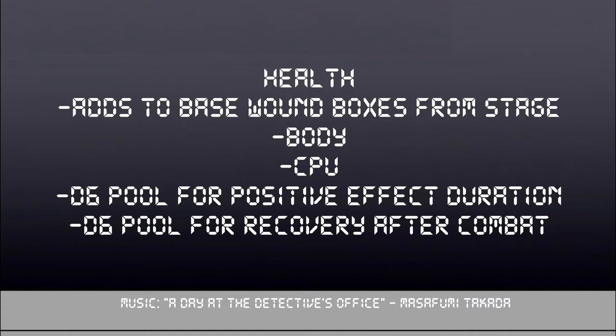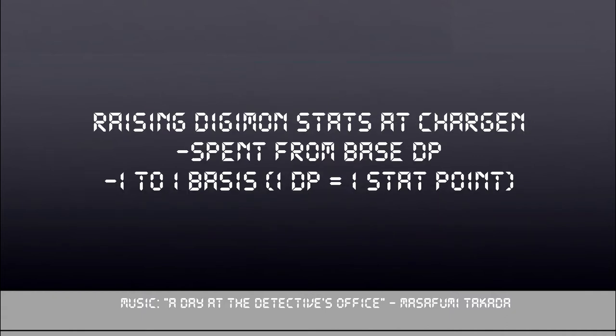Finally is health. Health is a stat that also affects body, but has a few other benefits. First, it adds into your base wound boxes, which are your health points. Having high health means that if you have a melee or grappler Digimon, you'll be able to stay in the fight longer. You also roll this as a d6 pool to see how long positive effects applied to you last, and you roll it after combat to see how many wound boxes you recover. Raising these stats at character creation is simple: you spend your starting DP on a 1-to-1 basis, meaning 1 point spent gives 1 point of the stat.